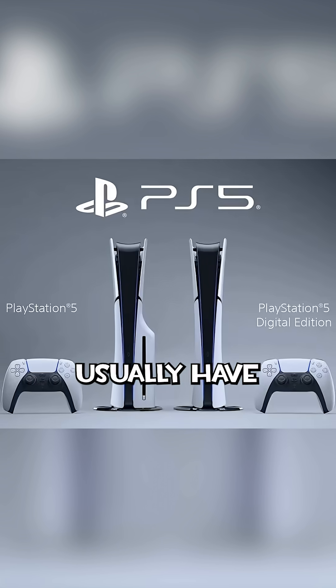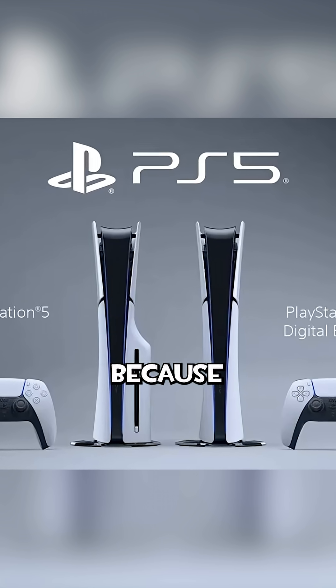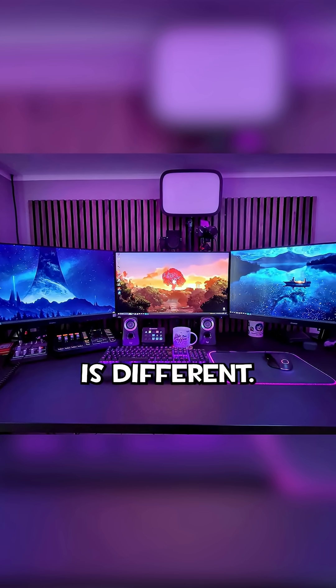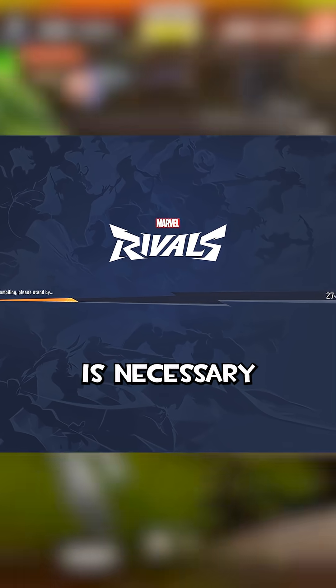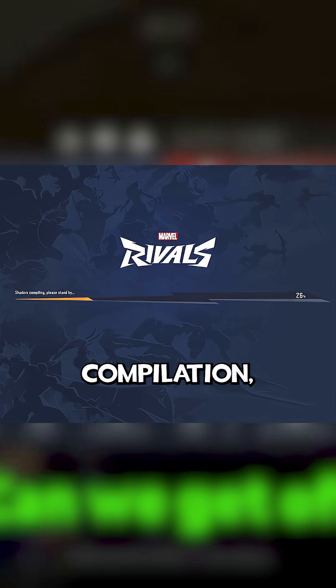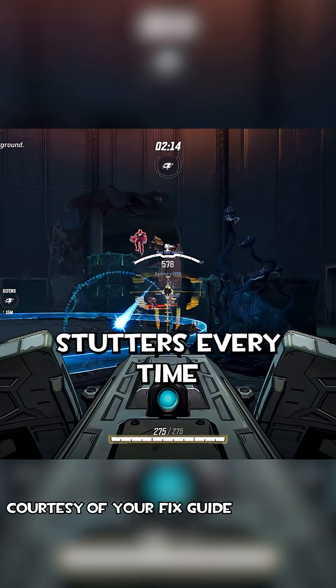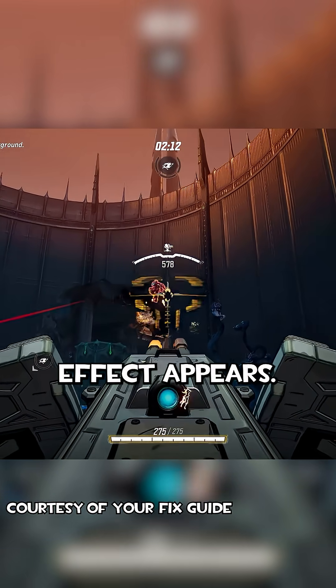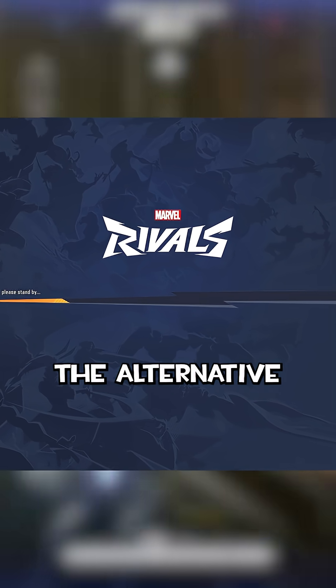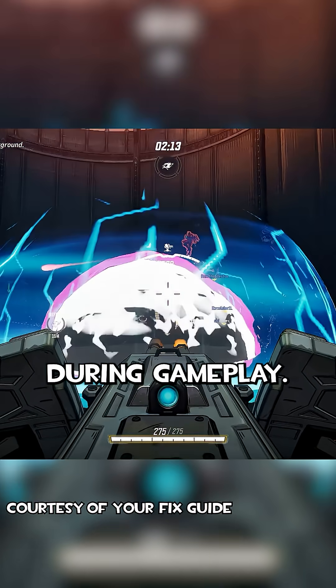Console games usually have all shaders precompiled because the hardware is consistent. But PC? Every GPU is different. Because of that, shader compilation is necessary for games to run on different brands and models of graphics cards. Without precompilation, you get massive stutters every time a new visual effect appears. So yeah, you're always waiting for shaders to precompile because the alternative is lagging your ass off during gameplay.